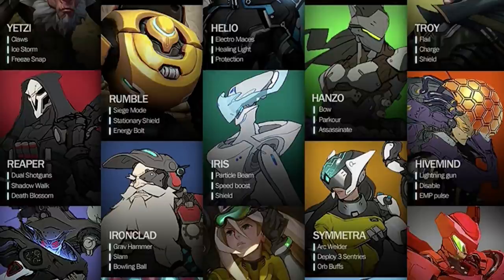At the top in the middle we have Rumble, whose abilities are siege mode, stationary shield, and energy bolt — kind of a different take on Bastion. Obviously they went in a different direction with Bastion; no energy-type abilities there. But siege mode and stationary shield definitely make Rumble seem like a defensive character — same kind of concept.